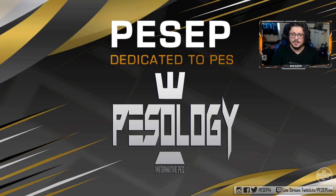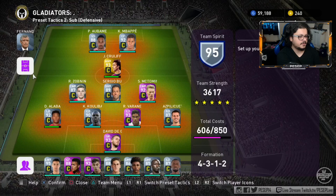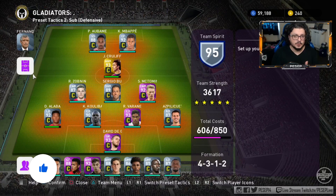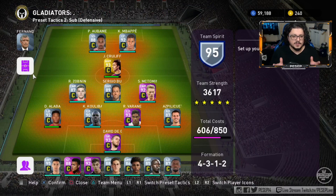Alright guys, another PES 2020 My Club squad builder, but this time we're going for the diamond formation with Santos. Santos is the pressure whore — I actually hate playing against Santos so much I don't even use it anymore. I use different formations like 4-2-2-2 or 3-5-2 to dominate Santos.